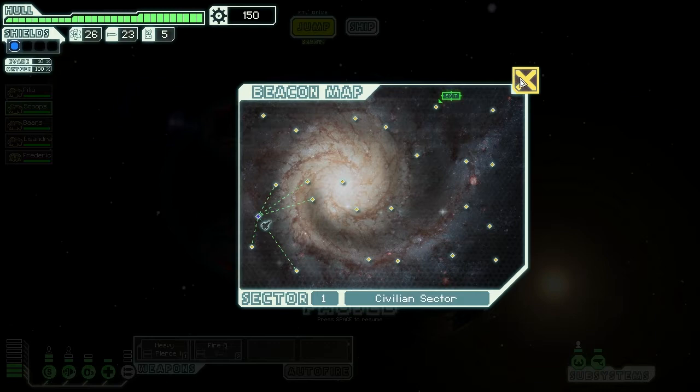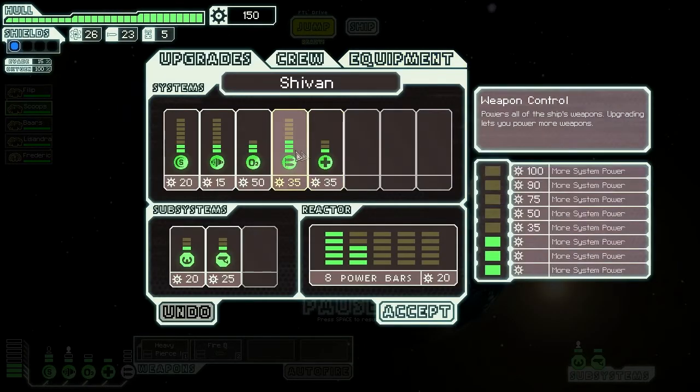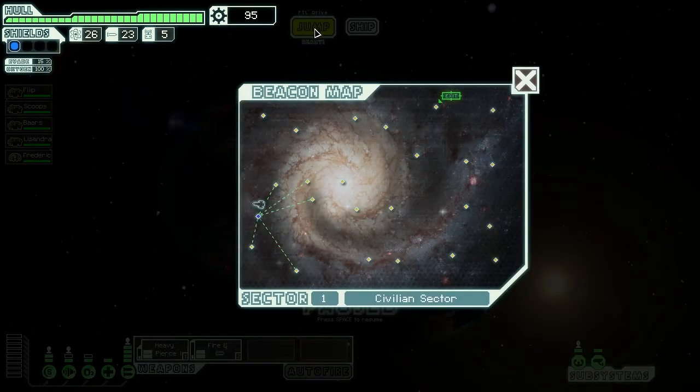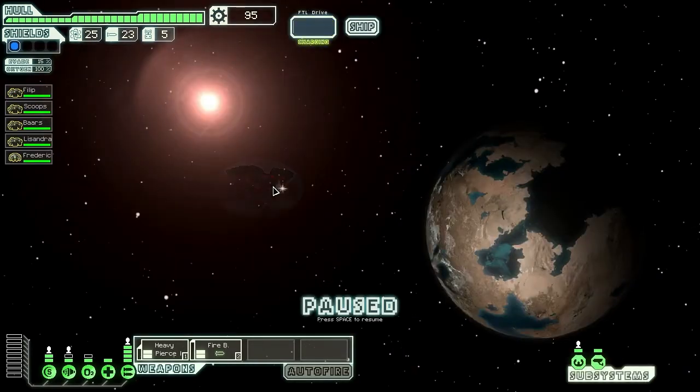I want to look for a really early store here. I think to be safe I'm going to pop one into weapons, so I can have both of these bad boys up at the same time, just in case we encounter someone with two shields. That's what I really don't want — someone with two shields. That's going to be bad news.